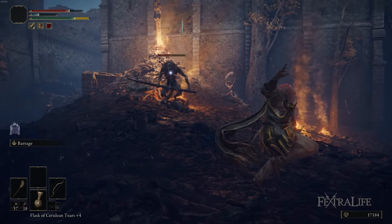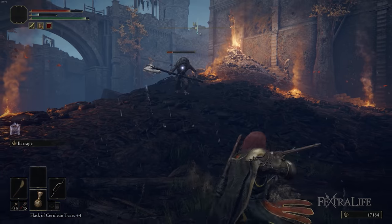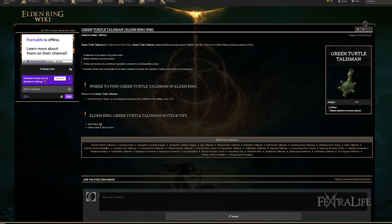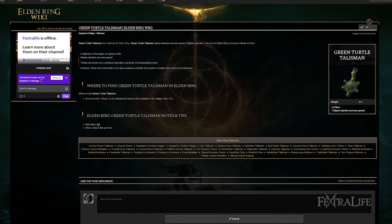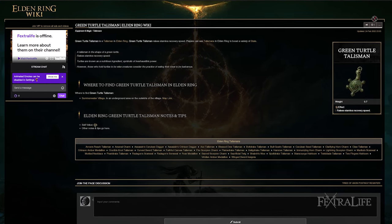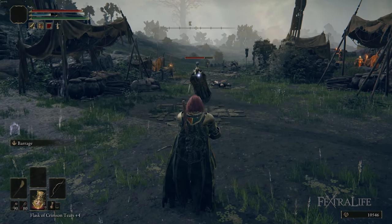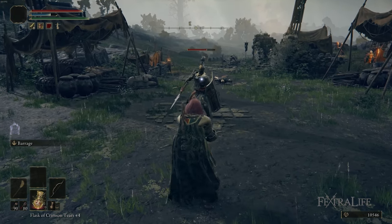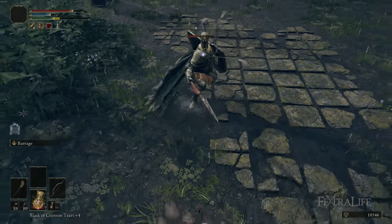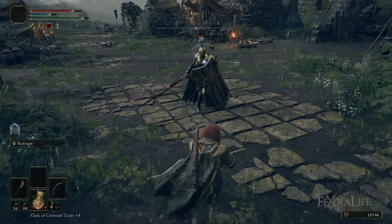The bow is a stamina hog, so if you can get items that increase your stamina or stamina recovery, definitely do so. There's a turtle talisman you can get rather early on — it's in a village in Stormhill. Go get that; it will help your stamina recover faster, which means you'll be able to jump around more. You kind of play a bow build in this game like Legolas. You never want to be standing still shooting unless you're sniping from a distance, which won't be as often as you think. You're going to be jumping, hopping, and rolling — it's a lot of fun, but you get way more shots off by doing the things I suggested.